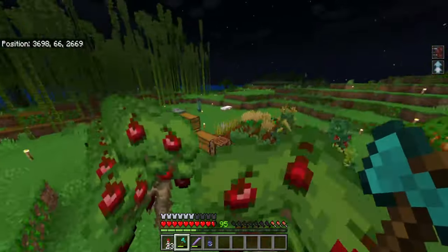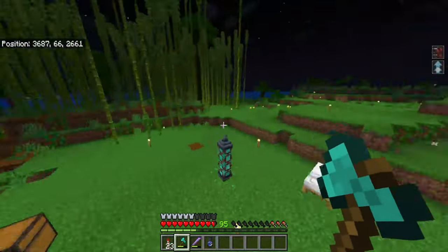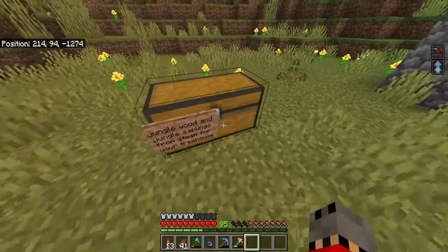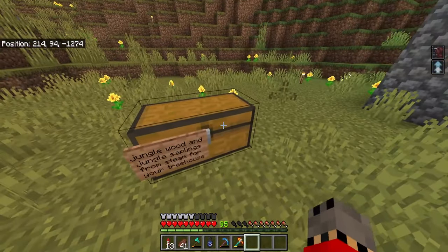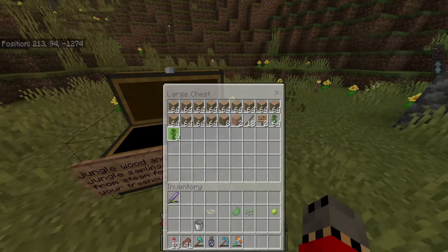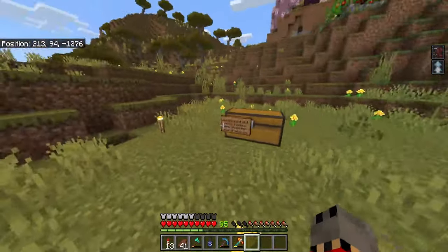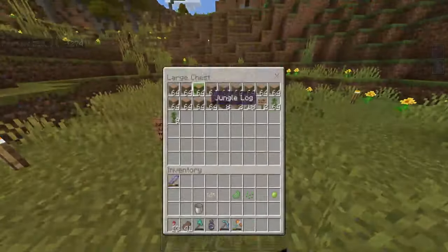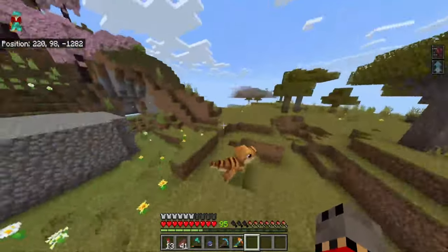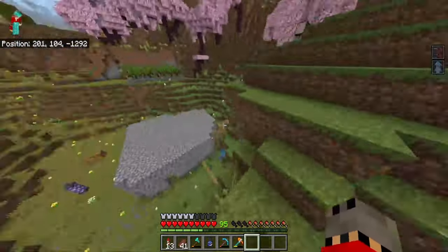Then I think I'm going to come back to my base and see what we're going to do next. I've made up a little chest and a sign saying I have jungle wood and jungle saplings for Beast and Ansi for their treehouse whenever they get back. A lot of jungle saplings — it's really good for the jungle stuff they're going to build.